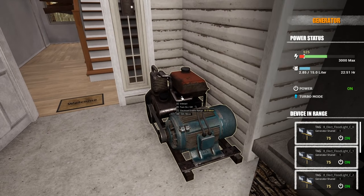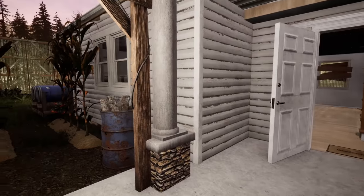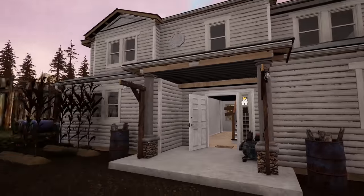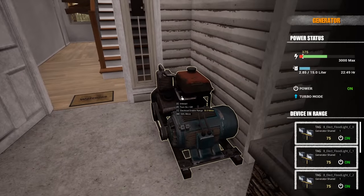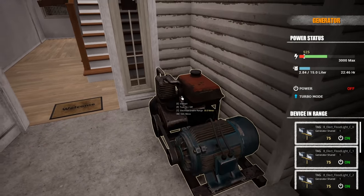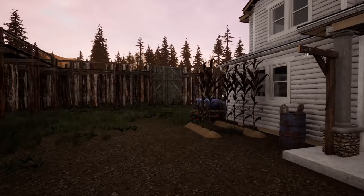Just before we go inside I wanted to test something. In the top right corner it says out of 3,000, we're running 525 right now. So let's just turn these two off - 375. You can actually save electricity by turning some stuff off, or save the capacity out of 3,000. And underneath that, next to where it says the fuel - where it says 22:48 - I think that's how long we've got left of the fuel, which isn't really a long time but it's more than enough for what I need because I don't always have this thing running.